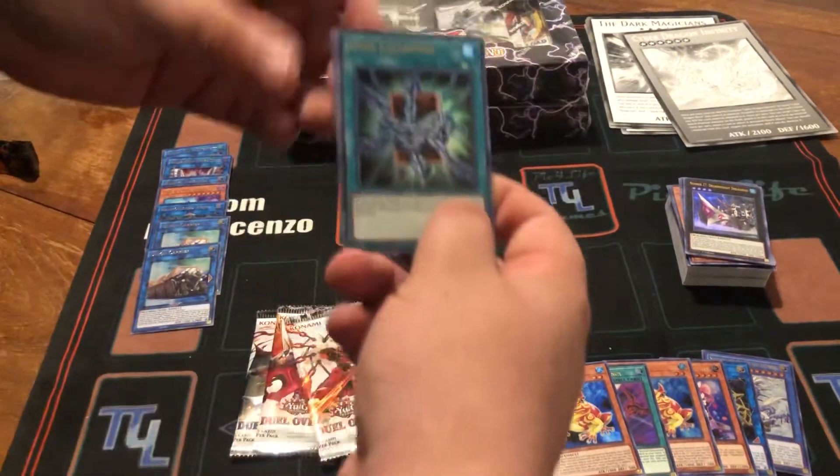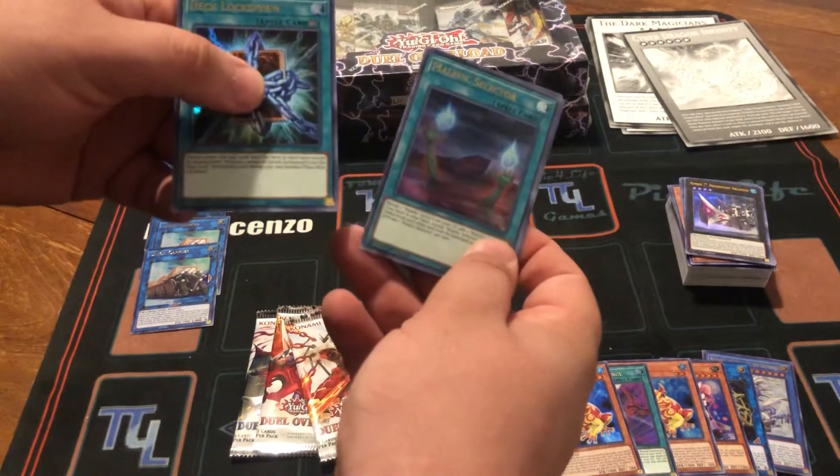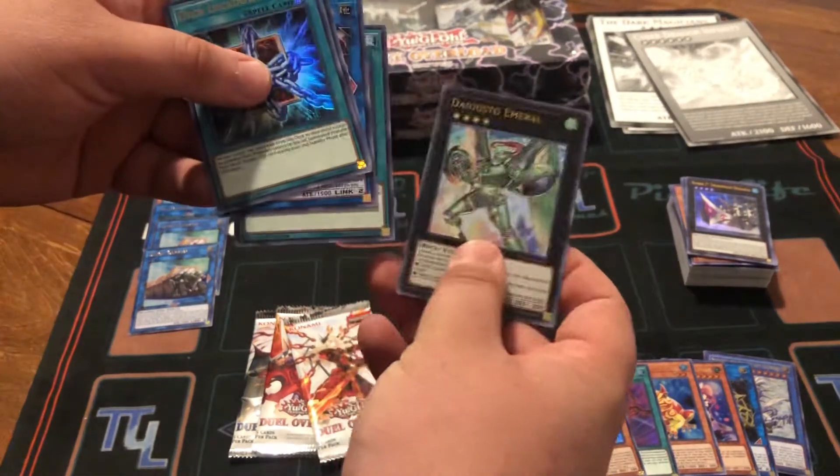Next pack: a Deck Lockdown, which looks really cool as an Ultra, not going to lie. Malefic Selector, Ancient Gear Ballista, Zombie World, and another Emerald.